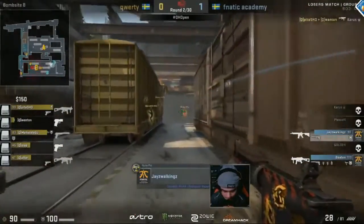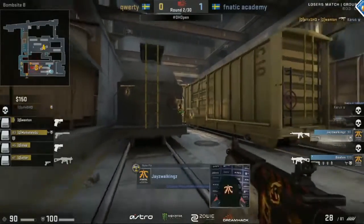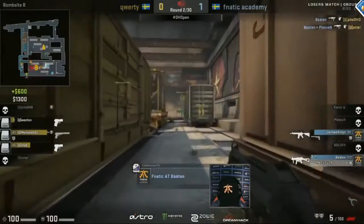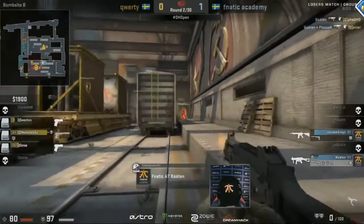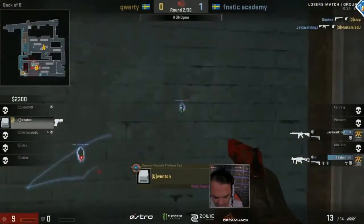Now three against five. Wenton is low on HP. Another kill onto Karras — this is looking bleak for Fnatic Academy. Button opens up with two more kills against Pete and Adder. They're getting very low on time, but Button and Jay-Z Walkings just picked up two more kills. It's on Wenton now.